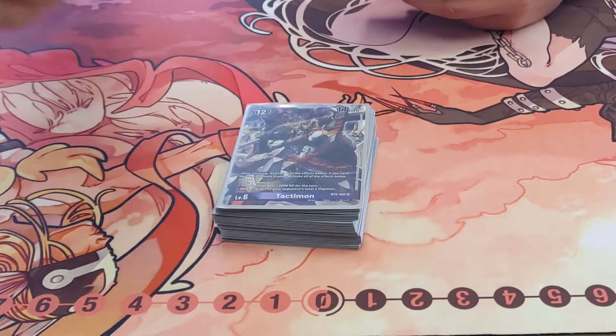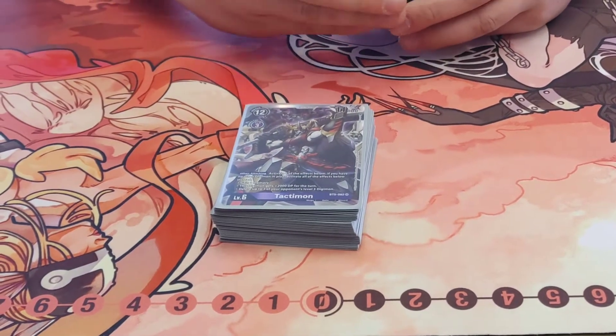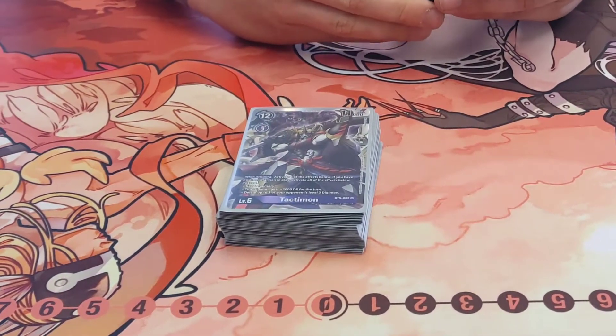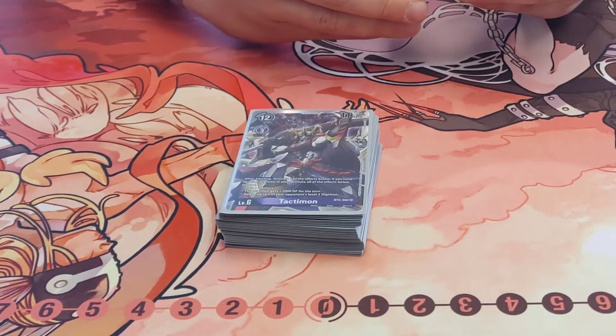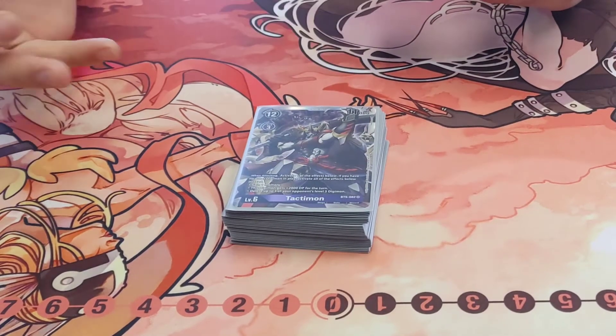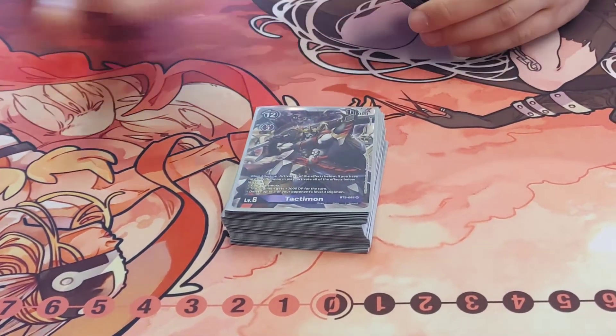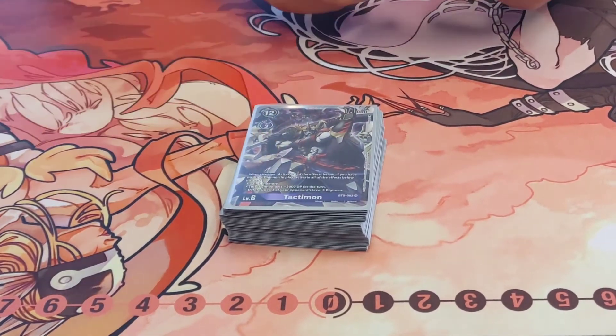One Tactimon — like its name, it is a tactic card and it is fantastic. This thing comes up against Rookie Rush, and you need to get the swings into the securities with BlackWarGreymon underneath, or trigger it off your Demi-Devimon. Yeah, Demi-Devimon — it was honestly one of the best combos of the night.